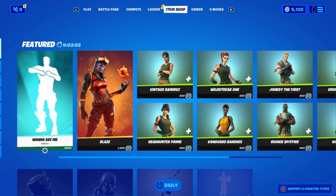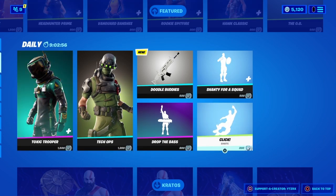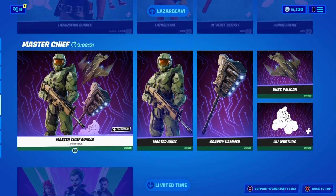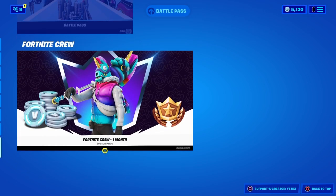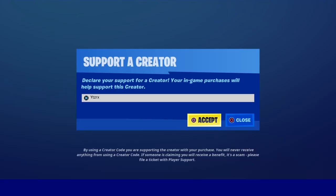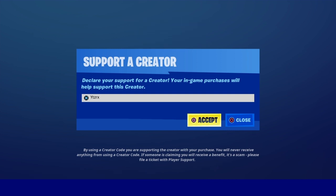Real quick — I am gifting tons of you guys whatever you want from the Fortnite item shop, including the Battle Pass. So if there's something you want, just subscribe with notifications on, like the video, and comment your Epic Games Gamer Tag and what you want. Also make sure you're using supporter creator code YTZRX, as it helps me gift you guys items. If you use my code, let me know in the comments and I'll try hearting as many of those comments as possible.